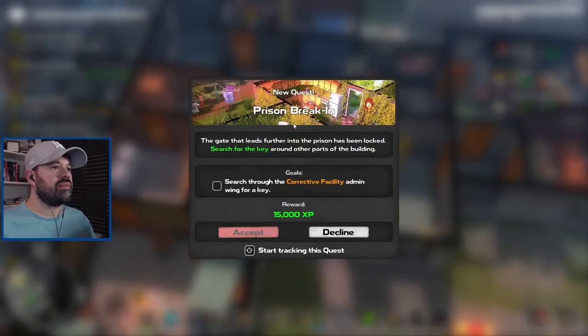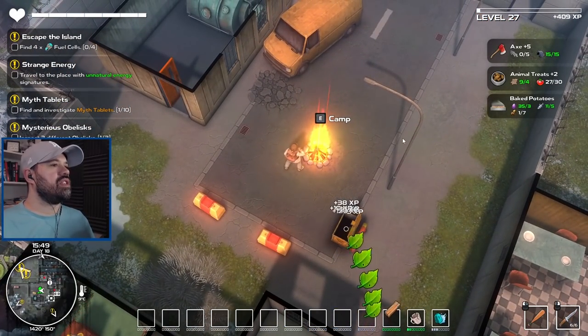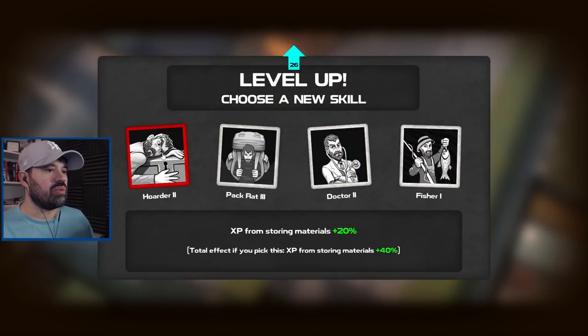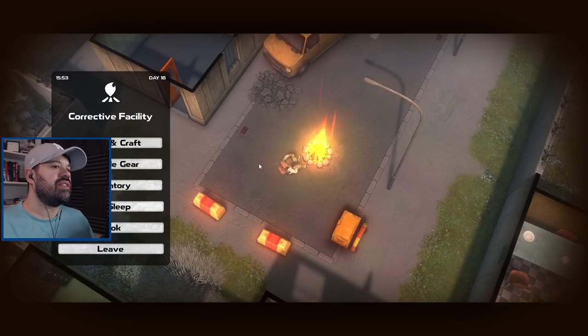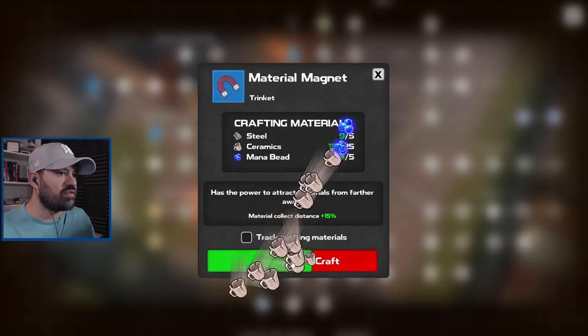There's a quest — the gate leading further into the prison is locked, search for the key around other parts of the building. We leveled up and unlocked a new invention: the Magnet. I wonder if that lets us drag in all items. We also have Pack Rat for material carry slots — that's what we need right now. The magnet is a trinket that attracts materials from farther away — material collect distance plus 15. We should craft and equip it, and we now have the final slot unlocked.